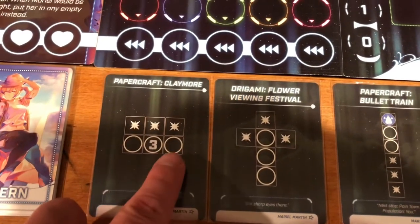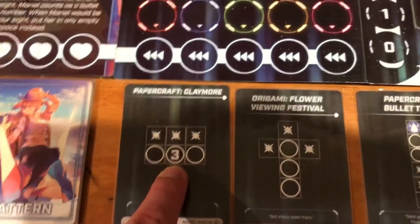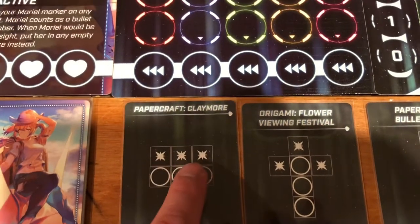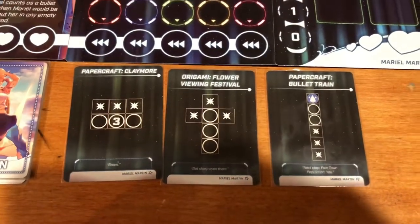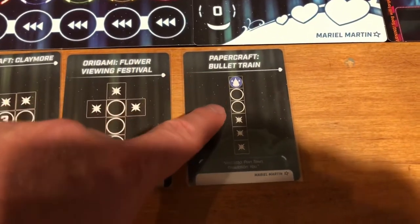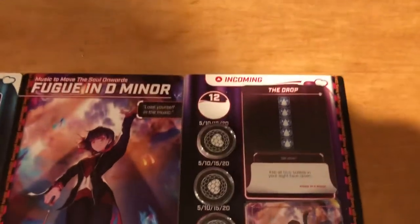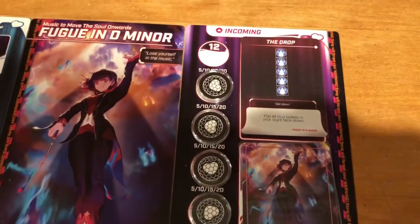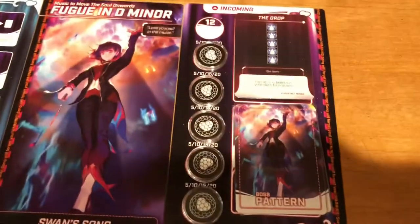If they have an empty circle, that means you need to have a bullet there in your pattern. If they have a number, it needs to be that specific number - like a three. If it has a star, you're going to remove any bullets in that pattern and put them in the incoming section of the boss. So I'm going to be trying to make patterns like this cross, or one where I have a blue one at the top and two others below it, to transfer bullets to the boss tile. Sometimes the bosses do not allow damage to carry over; in this case, this one does.